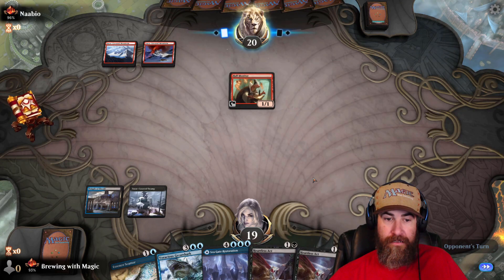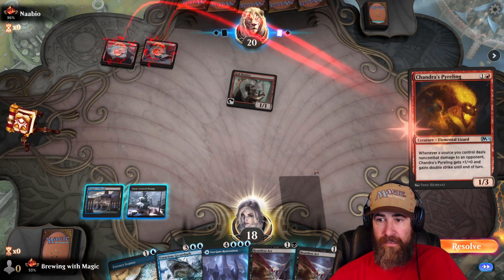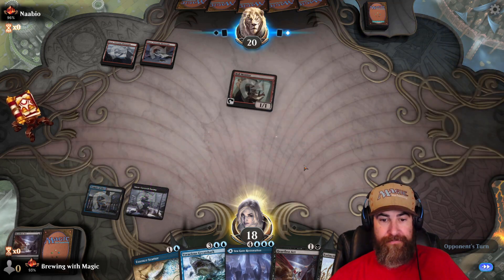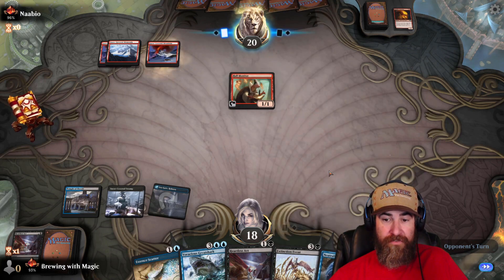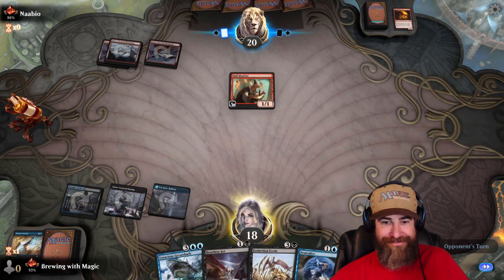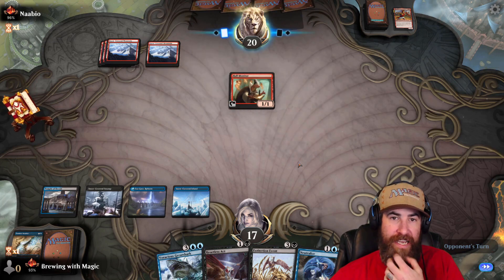Don't go Robber of the Rich on us. We're taking one — they're holding up a Bonecrusher Giant stomp. Damage deals. I'll kill that with the Heartless Act, saving the Essence Scatter for an Annex, because otherwise Annex gets more tokens. Let's throw this out. Next, end the turn. They're not going to do anything crazy, but I need to neutralize for this turn, and Essence Scatter does shut them down. There's the Annex — and that is why I saved the Essence Scatter.